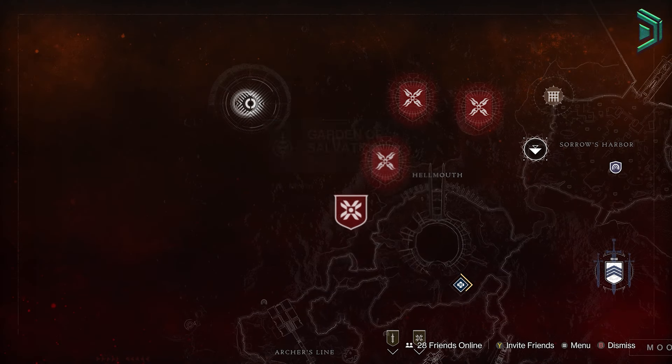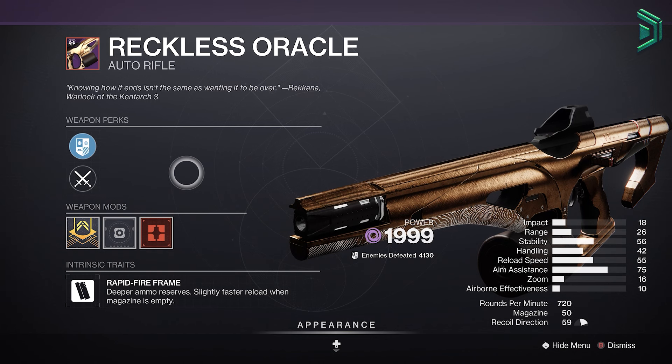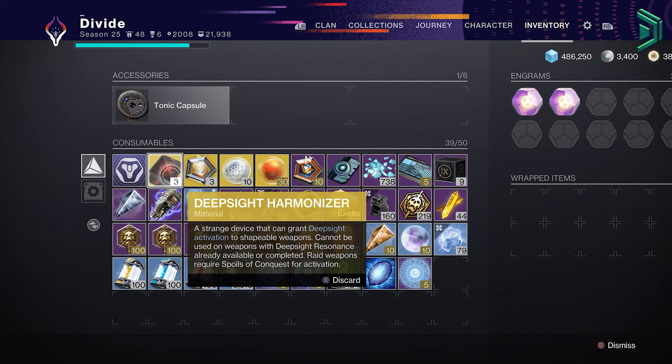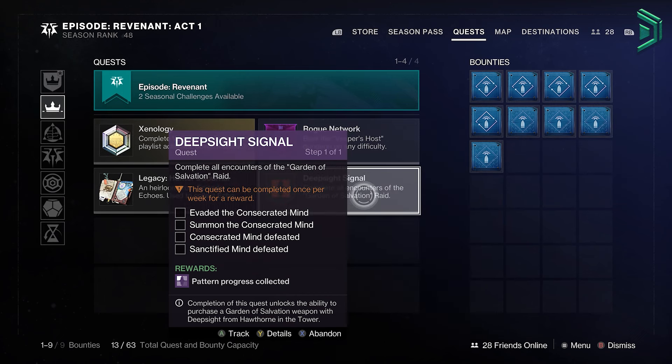How do you get them? Well, it's pretty simple — you're just going to need to jump back into the Garden of Salvation Raid, and as you clear encounters, there is a chance that you'll get those Red Borders to drop. You can either use the Deep Sight Harmonizer materials on them if they don't drop from the encounter, or you can just complete this quest once per week for a guaranteed one.